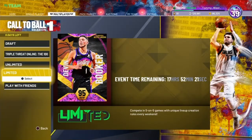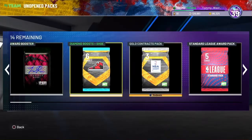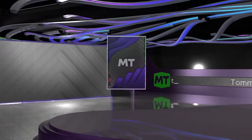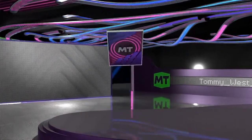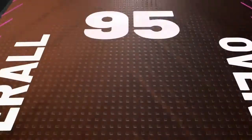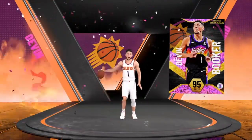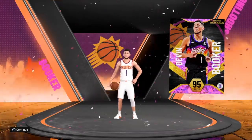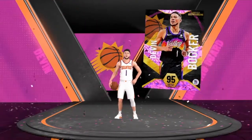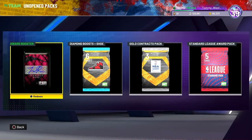We get a pink diamond two guard by the name of Devin Booker. Now, we're at level 39, so we're inching ever closer to another pink diamond by the name of Carmelo. Let's take a look at the walkout shooting guard — Phoenix Suns, 95 overall. Devin Booker — and first pink diamond. Yeah, that's right. First pink diamond.